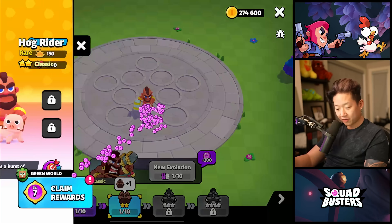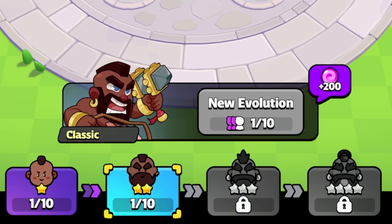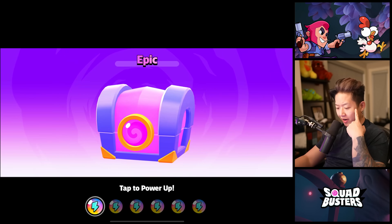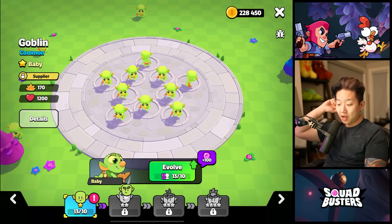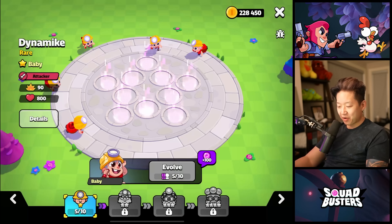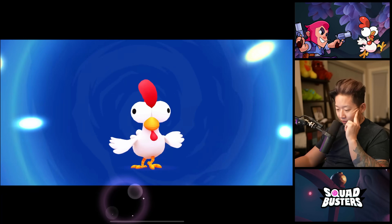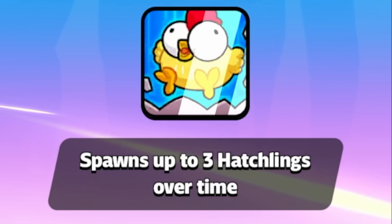Turbo lasts longer — that's the ability of the win log. For the turbo to recharge faster, we need 10 regulars to get a super. We just got a chicken! And then we have an Epic Chest. Baby Barbarian King — that's adorable. I'm going to evolve my goblins — increases coins to six. I don't want to evolve my Dynamite; I like him without the beard. There was a second stick — so is that double the damage? I kind of like the baby chicken more — spawns up to three hatchlings over time.